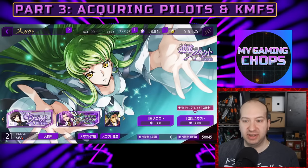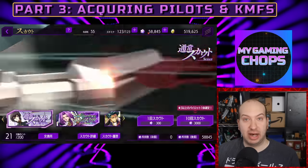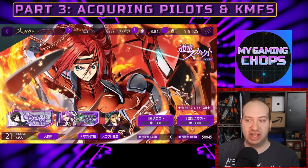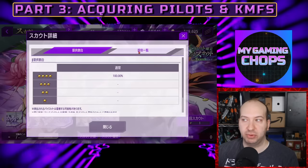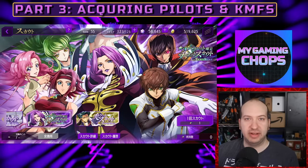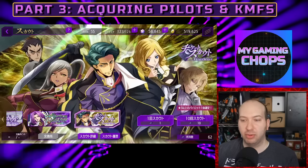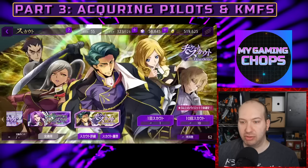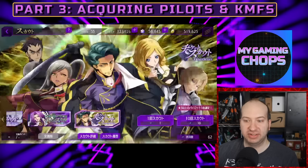There is a pity system in the game at 200 summons, which costs 60,000 sakuradite — that gives you some perspective on how hard it is to reach pity as a free-to-play player. There's also a rainbow ticket banner where one rainbow ticket guarantees a rank four from the pool, but rainbow tickets are extremely rare — mainly available early in the game or through paid passes. The black ticket banner is just like the standard banner except you pay with black tickets; the pull rates are identical and there's no pity system.